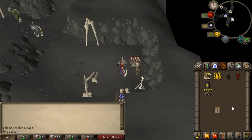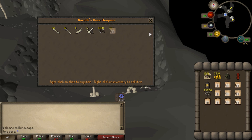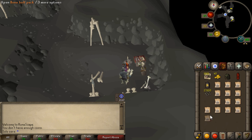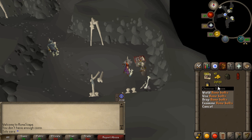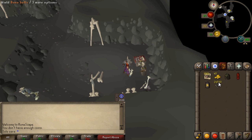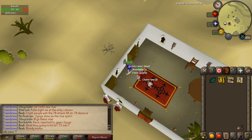The requirement to equip the crossbow is only 28 range, so even if you're at a very low range level you can still do this. Even with bone bolts, the Ava's device can still attract the bolts, so don't worry about that. The speed of the crossbow is faster than most crossbows in the game, so it's going to be faster than a rune crossbow.